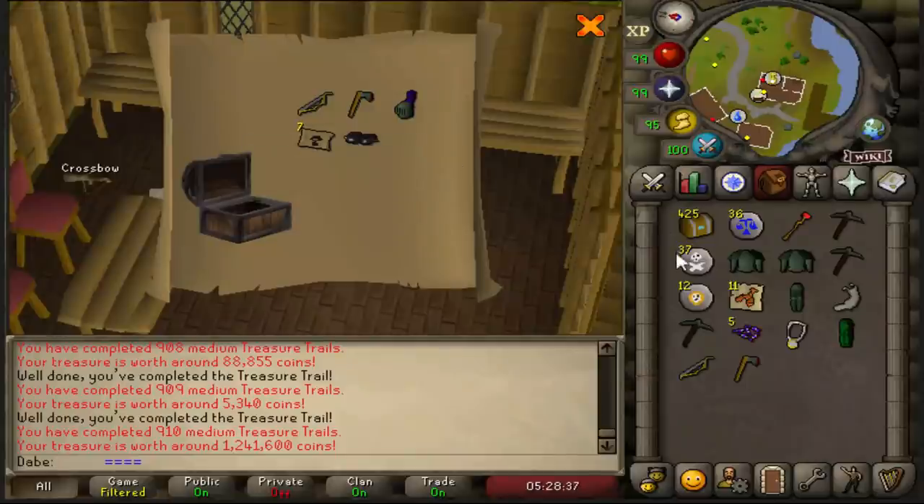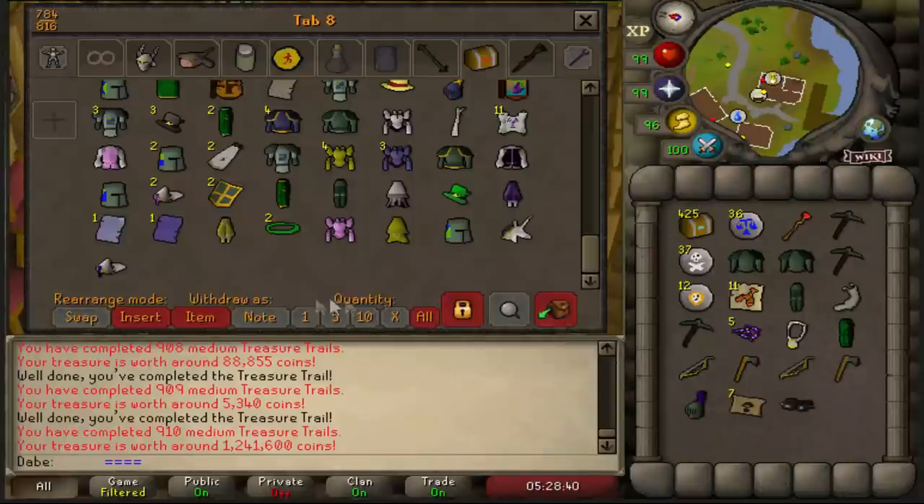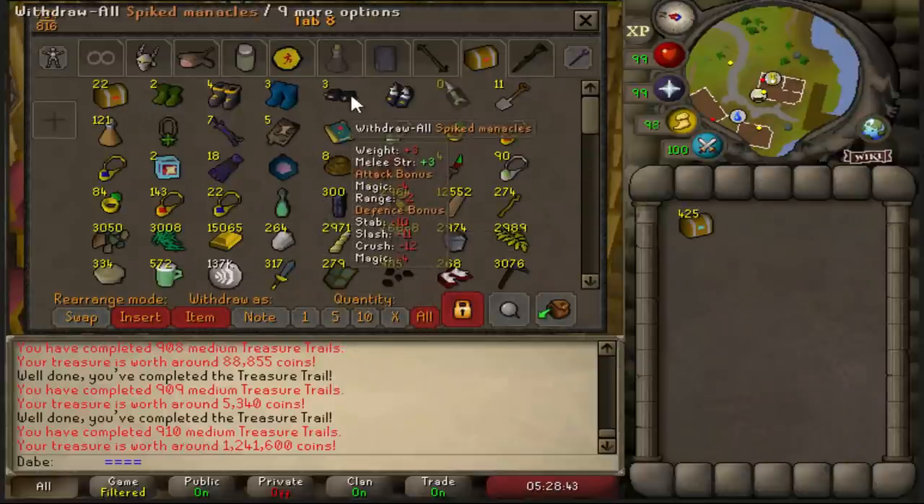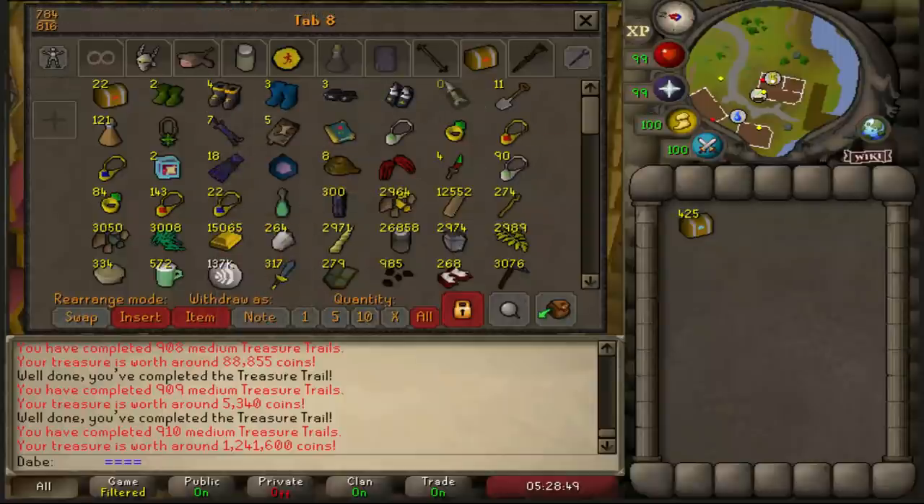Spiked manacles — I think that's number three. Third spiked manacles, pretty good. The boots have kind of evened out aside from the holy sandals — it's been pretty nice.